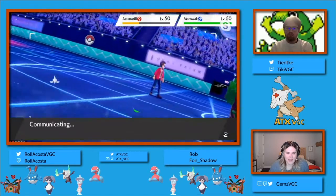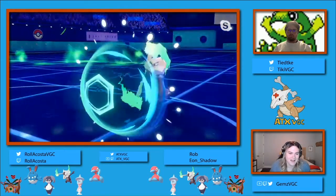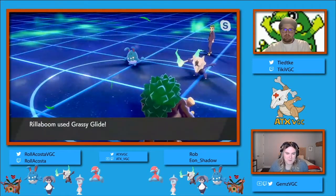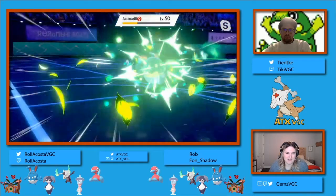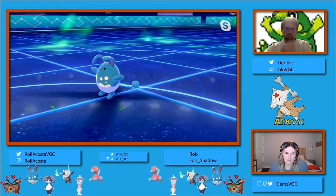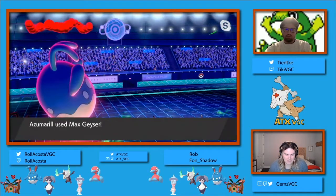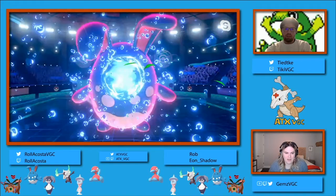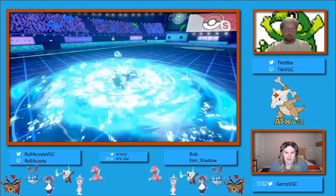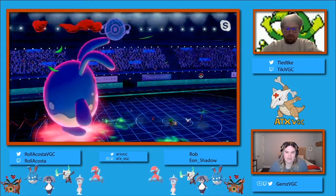Rob still had the Marowak in the back, but presumably it's not gonna be able to do a whole lot here now that Grassy Glide is up - and that's presumably what Rob was going for last turn, to try and get some damage off before it went down. Given the fact that both players knew it was Focus Sash Hatterene, the optimal move from Rollercoaster was really to double into the Hatterene.